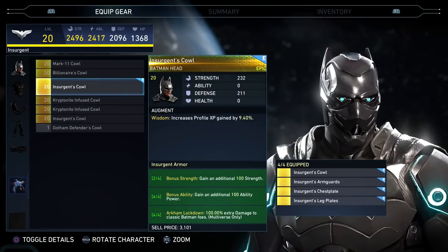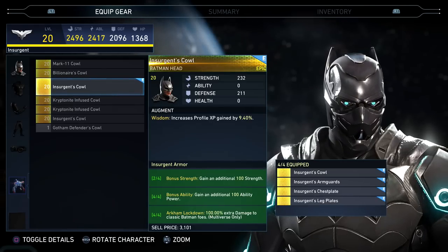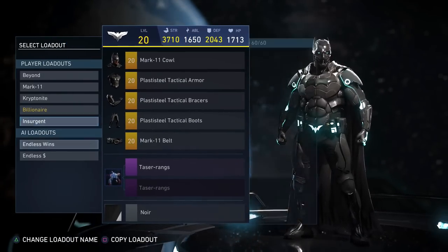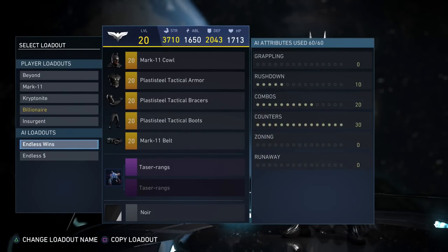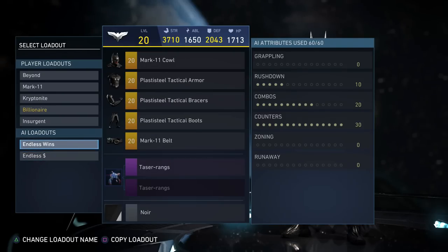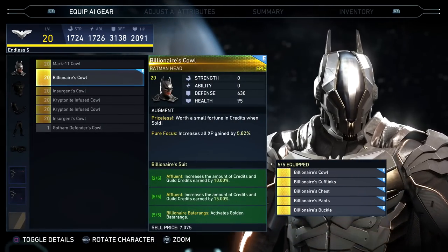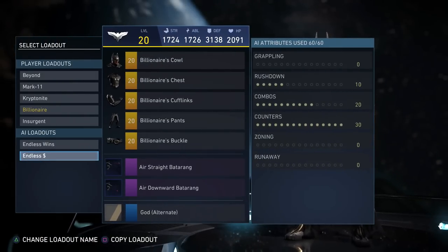The insurgents set is actually really powerful as well. The four-piece bonus — I don't know what classifies as a classic Batman foe; I'm guessing the Joker, maybe a few more. That gives me an endless wins kind of build. For AI stuff, I've been using 10 rushdowns, because the difference between 20 and 30 combo is not much. I like counter at 30 sometimes, but it can mess you up because the character spends more time being defensive rather than offensive. Batman doesn't have a lot of big combos so rushdown at 10 keeps him closer. The billionaire thing is just for grinding extra credits — 15% boost, and I don't know if that stacks with the other one.